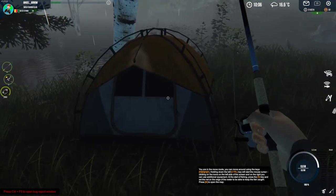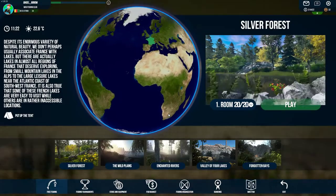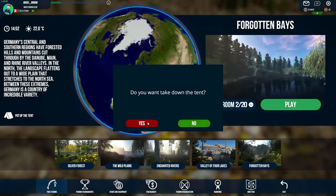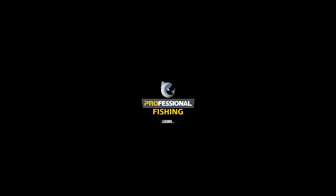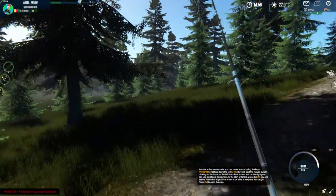You can get rid of your tent in two ways. First, go to your tent, aim at it, and hit the T button. The second way is to press the little white tent icon at the left side of your screen, then press yes. The tent gets removed and you will start at the normal starting point of that map. Thanks for watching and don't forget to give a thumbs up.